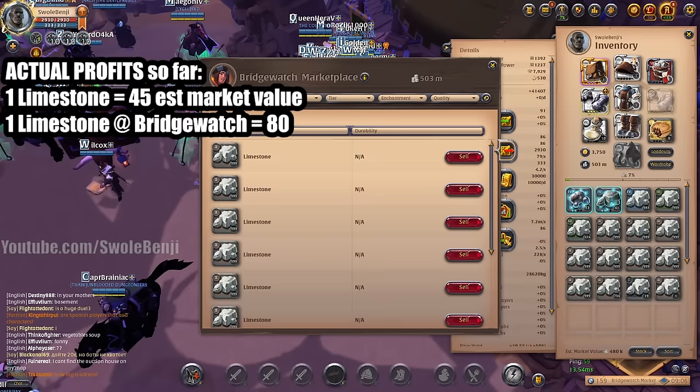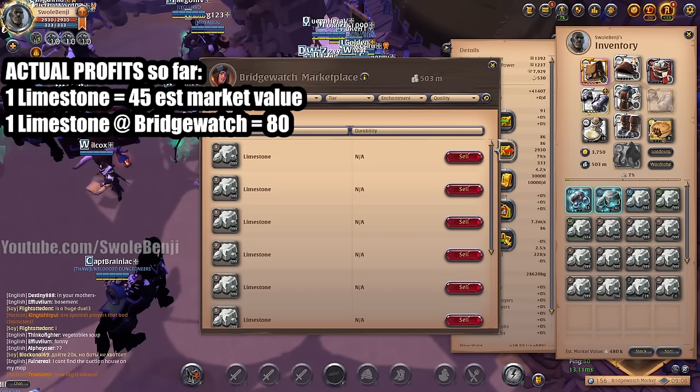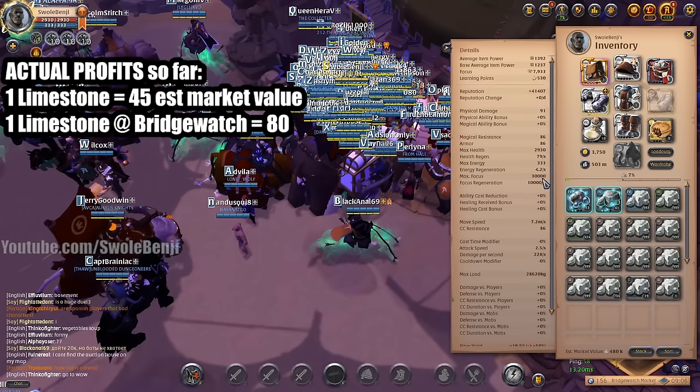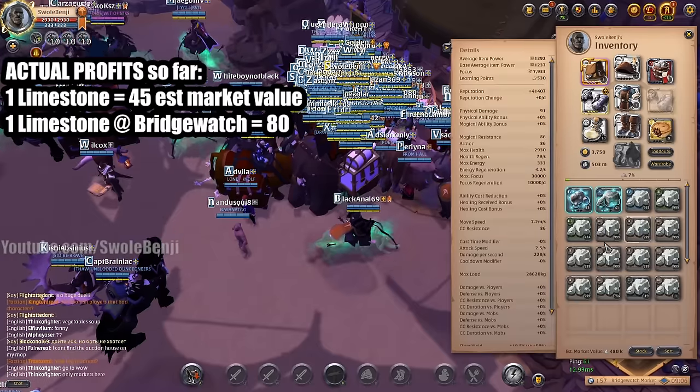People say you can't gather on red, but I gathered in a tier 4 blue zone and I also earned faction points while gathering — only a few thousand, but still it's earning you lots of money. And we're not done yet.